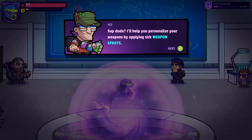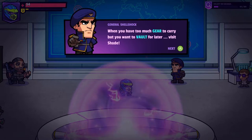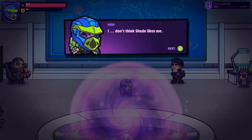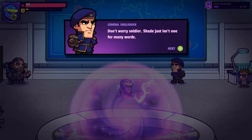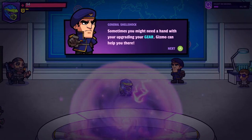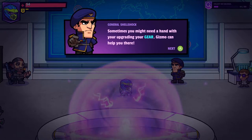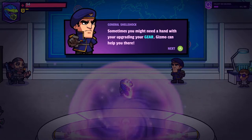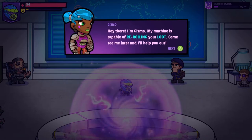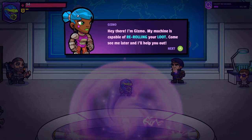Say hello to Ace — he'll help you personalize your weapons by applying sick weapon sprays. When you have too much gear to carry but want to vault it for later, visit Shade. I don't think Shade likes me. Don't worry, soldier — Shade just isn't one for many words. Sometimes you might need help upgrading your gear — Gizmo can help you there. Gizmo's machine is capable of re-rolling your loot.